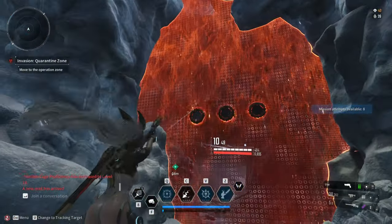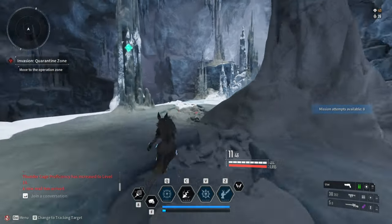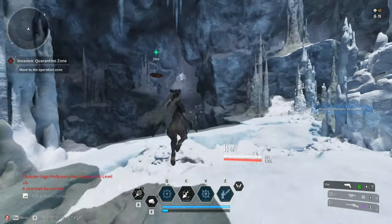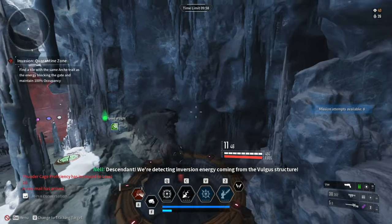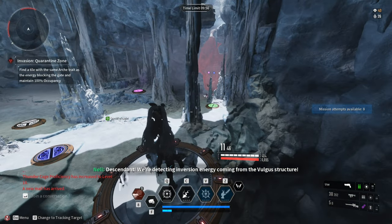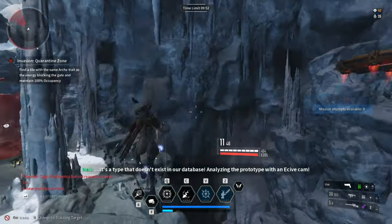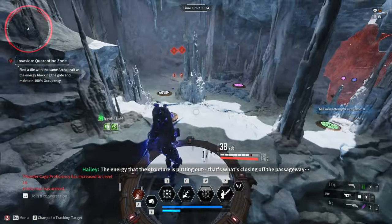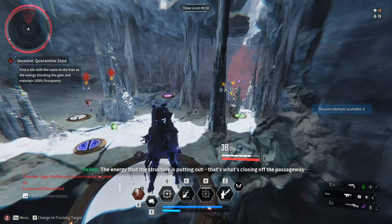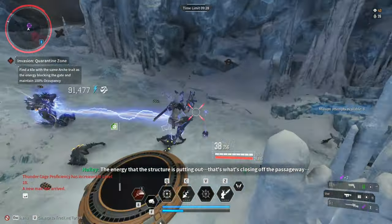Another mechanic is the three circles blocking the door. On every room that has this mechanic, there will be a floating circle platform above the ground. You need to stand on it to reveal all the colors in the circles in the room, including the door. Once revealed, all you have to do is remember the colors on the door and match them to the circles on the floor. You need to stand on the circle to reveal its color. There is no order on which circle to stand on first. Once you step on the three circles, the door will unlock.